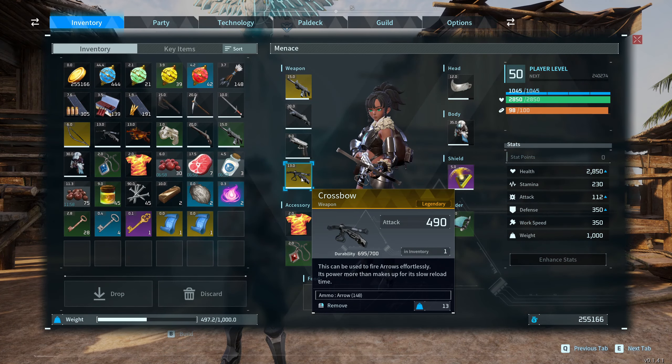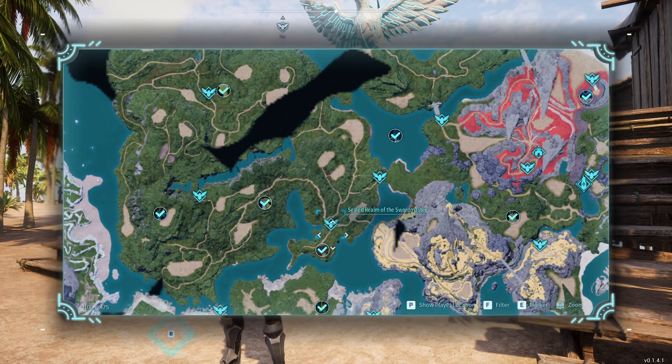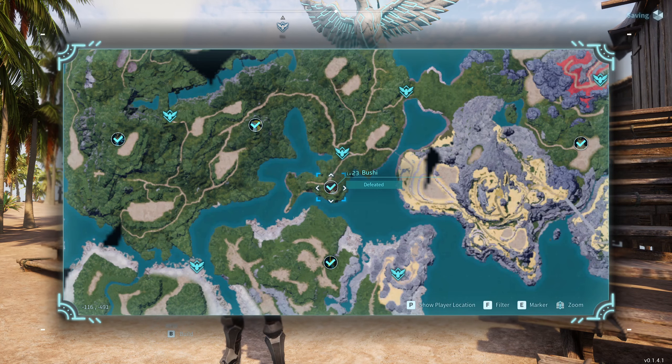This is how to get the Legendary Crossbow in Palworld. First, come over to the Sealed Rim of the Swordmaster. You can fight the Bushi at coordinates negative 116, negative 491.